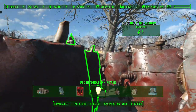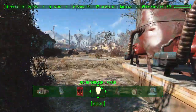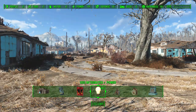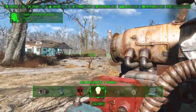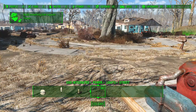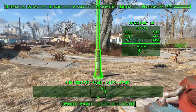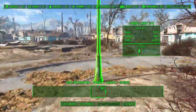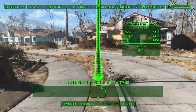Also, to distribute the power throughout my settlement, I'll be putting street lights. I'll go over to Lights, click on the street lights, and use the street lamps which are the brightest, then build them up around the area — about one next to every house. If they're too far away from each other, I'll put down large power pylons in between.